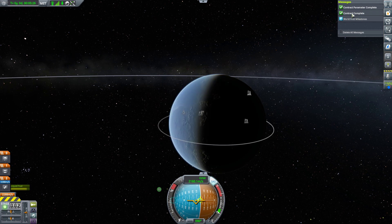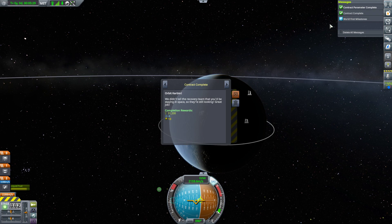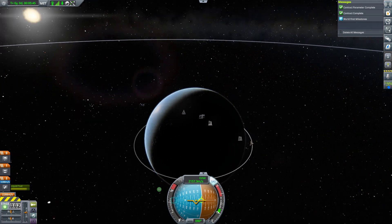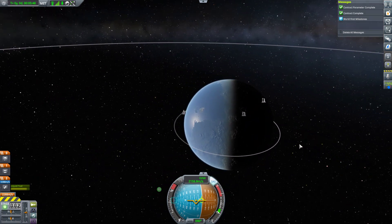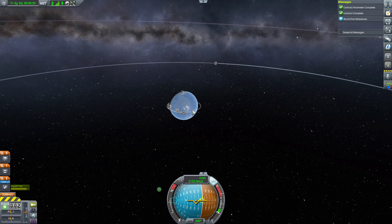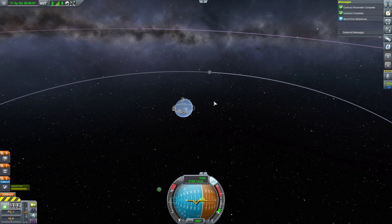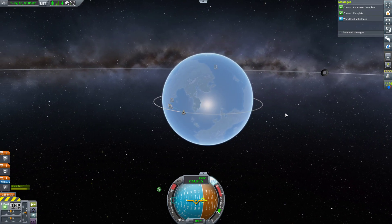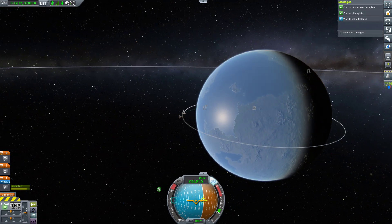That's helped out quite a bit with my money situation. The next thing I'm going to need to do is upgrade the tracking station, because that will give me markers to show the apogee and perigee, and it will also give me markers when I go from the gravity influence of Kerbin out to the gravity influence of the moon — which is what's used for a lunar orbit and eventually a lunar landing.